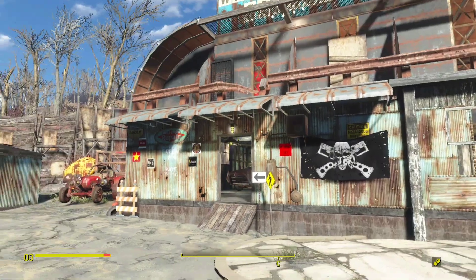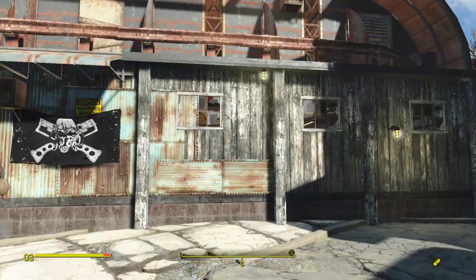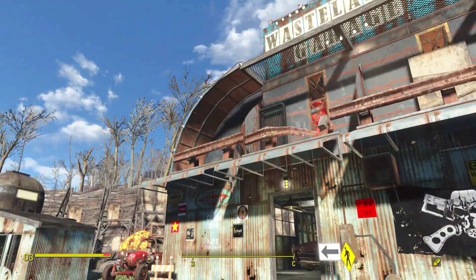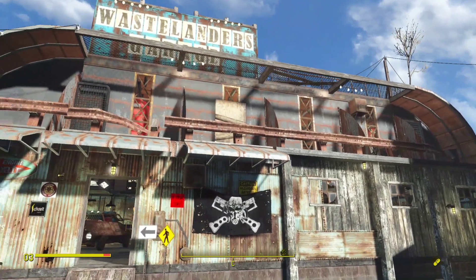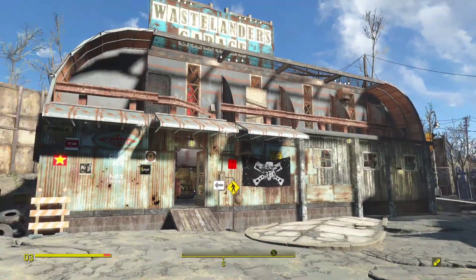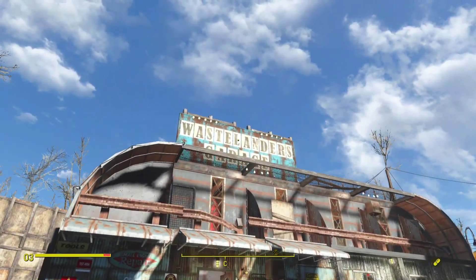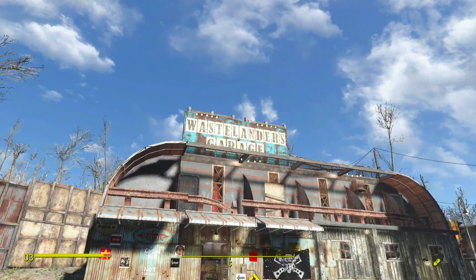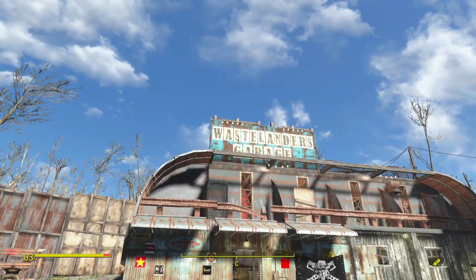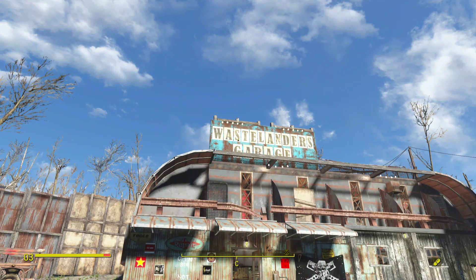Part of this building is made from corrugated metal, and part is made from wood — I've made a nice transition there. Many decorations. I've used guardrails everywhere, because I thought about things that settlers could possibly scavenge around. Around this settlement we have a bunch of roads where you can find these guardrails. And of course, we have a giant Wastelanders Garage sign — these letters are enormous. They're your regular in-game letters, but they were scaled up using console commands.